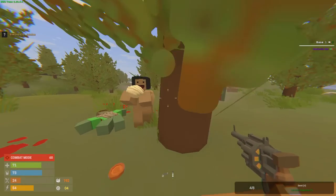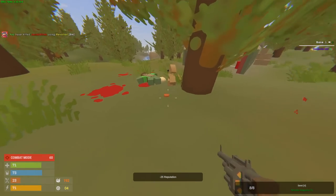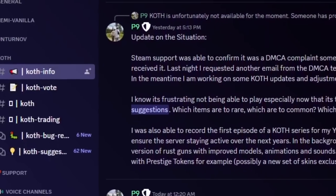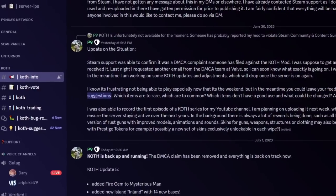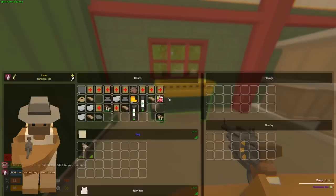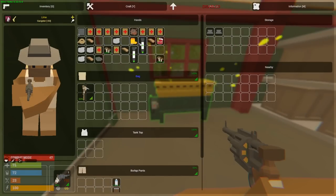Welcome back to another Unturned video. Today we're going to play on a new server called King of the Hill. King of the Hill focuses a ton on PvP, base trade and progression grinding, and is a mix of Rust, Rusturned, and Unturned. In this video we'll go from nothing to owning a base over the course of two days. On the first day we'll go completely solo and on the second day we'll duo with P9.